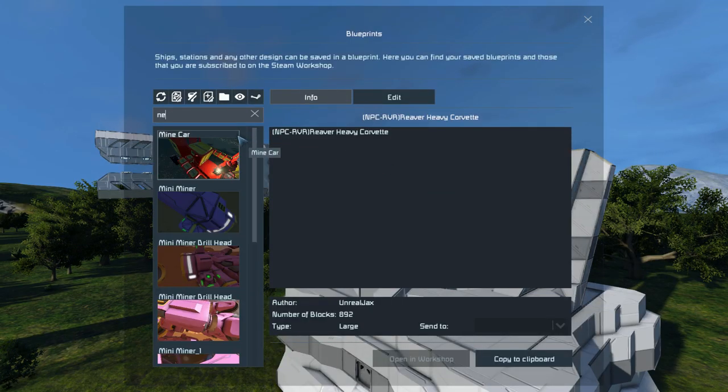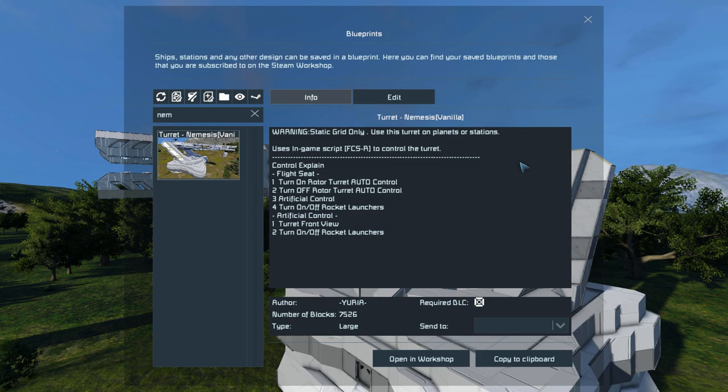Pressing F10 and finding the Nemesis — this turret weighs in at 7,526 large blocks. So this one is a very big one. It uses no mods, it's entirely vanilla, but it does use some of the DLC blocks as decoration.